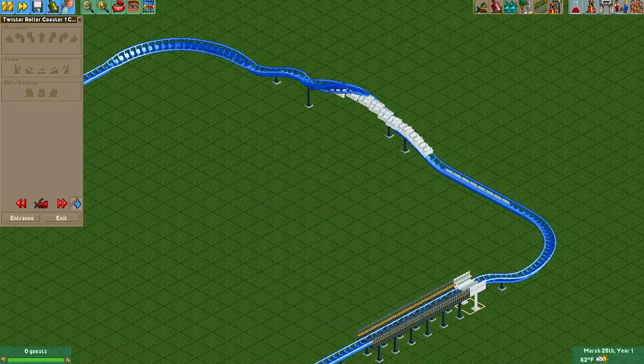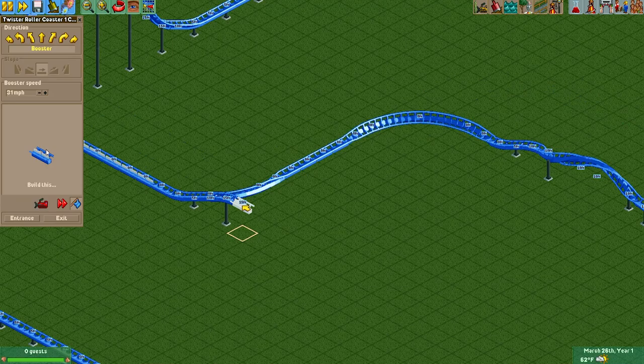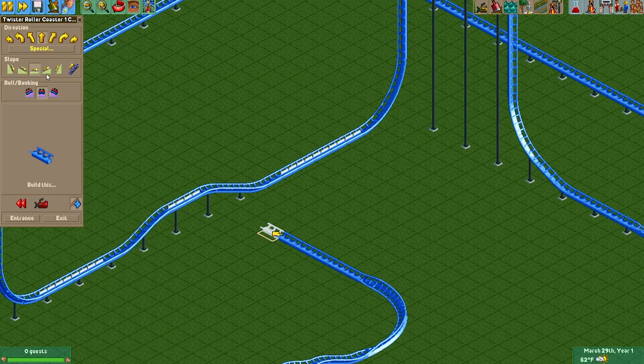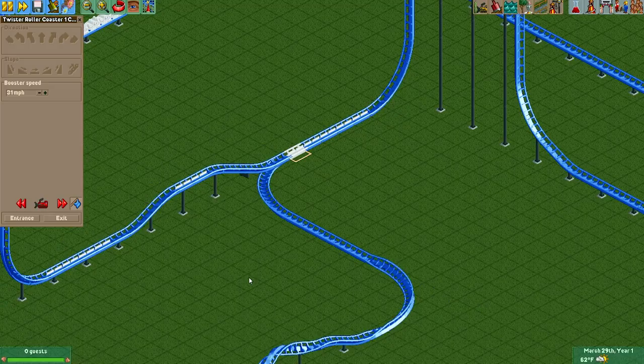Step two: after the ride is completely built, go ahead and erase the curve that goes into the boost. Then we're going to essentially build backwards and go up to the vertical spike — make sure you include a few boost pieces. After the vertical spike is done, go back to that first spot where we erased that initial curve and connect it right back. You have to do it in that order, otherwise this whole thing won't work.